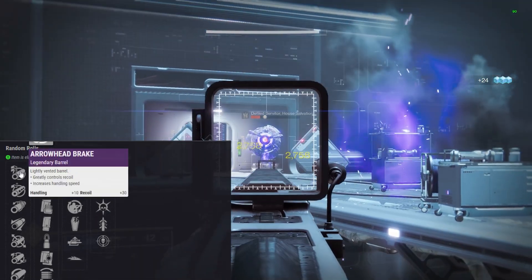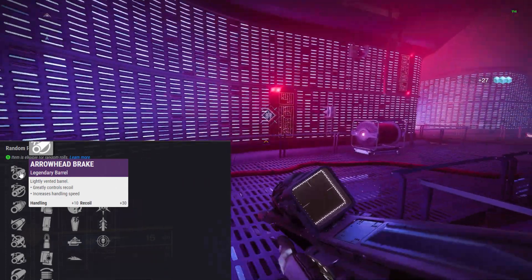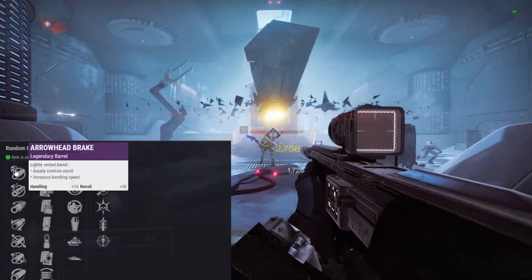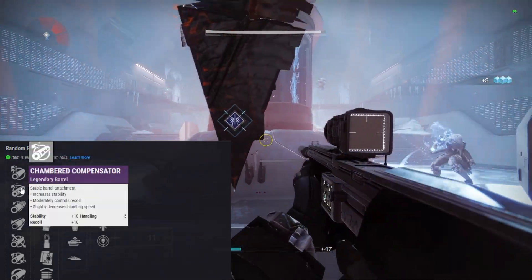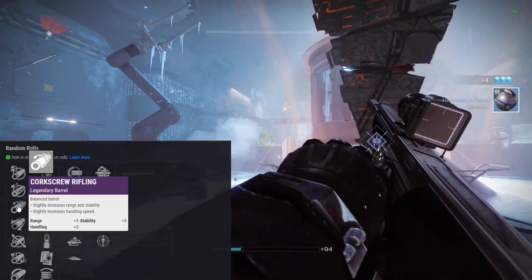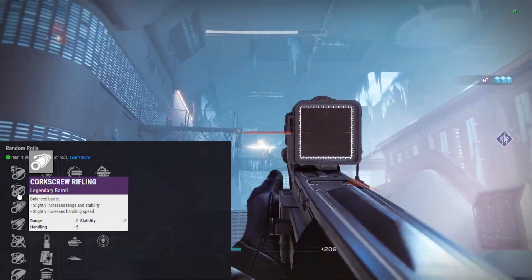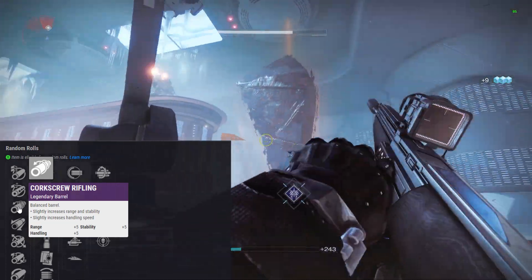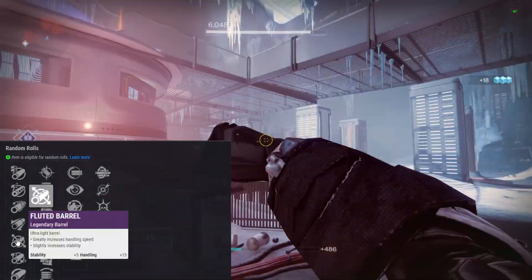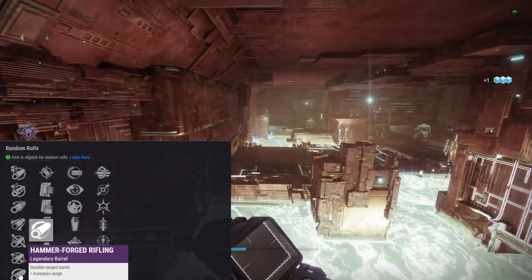Let's talk about barrel perks. Arrowhead Break gives you Handling and Recoil bonus — probably the top choice for barrels. Chamber Compensator gives Stability and Recoil but with a Handling penalty. Corkscrew Rifling gives Range, Handling, and Stability — a good all-arounder if you don't want Arrowhead Break. Extended Barrel gives Range and Recoil with a Handling penalty. Fluted Barrel gives Stability and Handling. Full Boar gives Range but penalizes Handling and Stability. Hammerforged Rifling gives a big Range bonus.